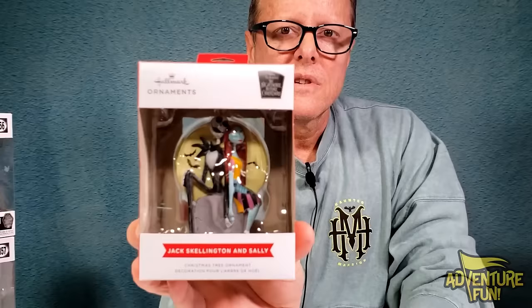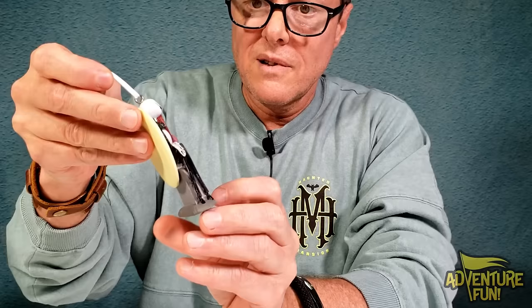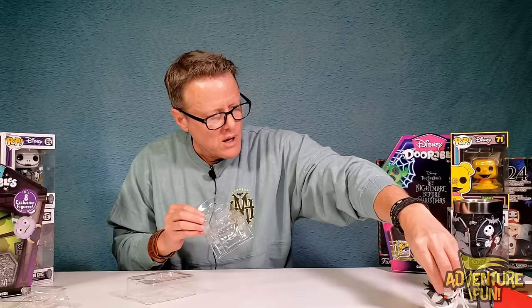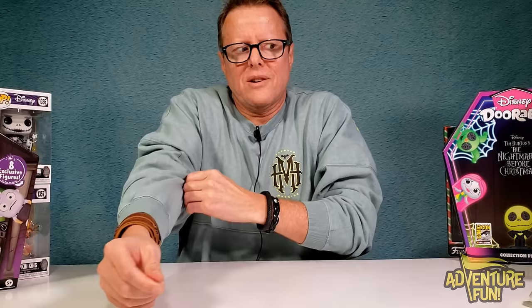Next we got Jack and Sally — Jack and Sally went up the hill to fetch a pail of water, Jack fell down broke his crown and now he's Jack Skellington, and Sally went tumbling after. They both ended up dead. Those nursery rhymes are kind of freaking me out now. Look at that — back to back against the moonlight, that's cute. It doesn't have a good base though — it's supposed to hang from a tree, right? What do they call it in Nightmare Before Christmas? Not a Christmas tree but a scare tree.